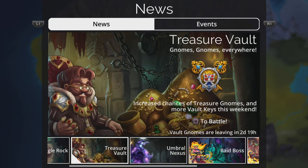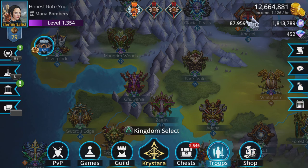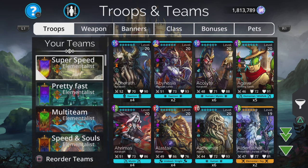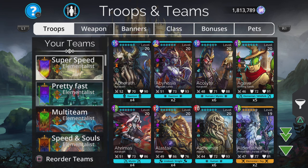Now I'll show you three teams which are really fast and how to make the most out of this event. The first one is super speed and does require two mythics, the next one is my pretty fast team and requires one mythic, and the last one requires no mythics whatsoever and does have distinct advantages over the other two teams, so hang around for that.